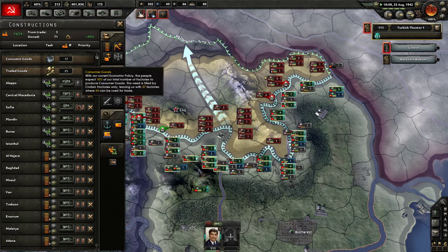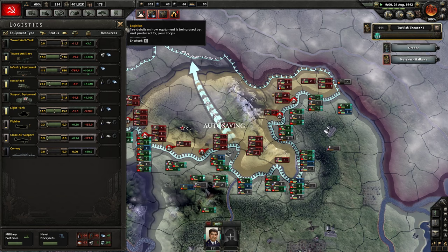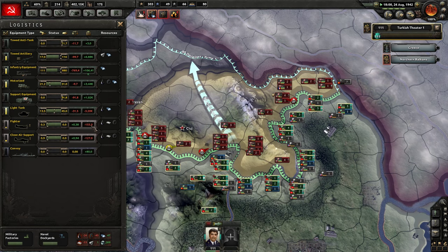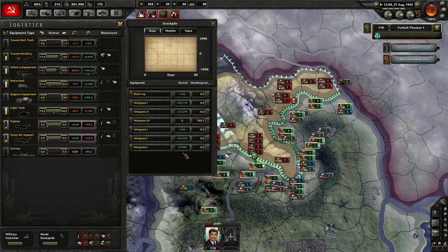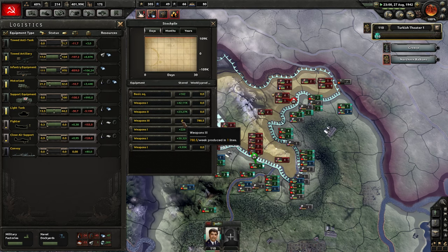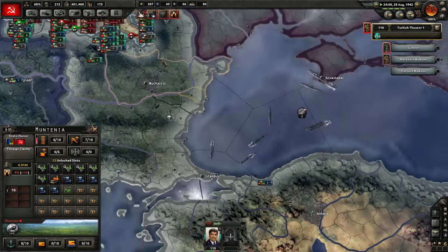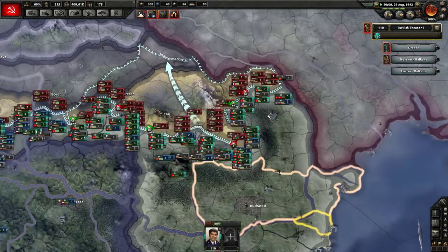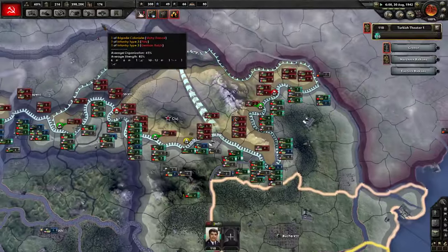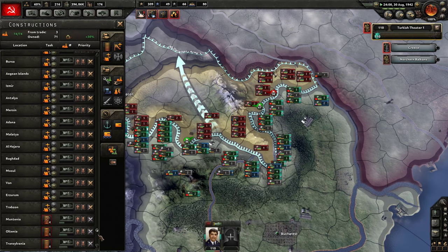Hopefully once we get some more military factories we can start producing more support equipment. I don't need really any right now but yeah, that deficit's getting pretty bad. Weapons-wise we don't have any surplus. There is some resistance to occupation in Muntenia, that sucks. I don't really have time to focus on unrest right now though, so we'll have to hold off on that for just a minute.